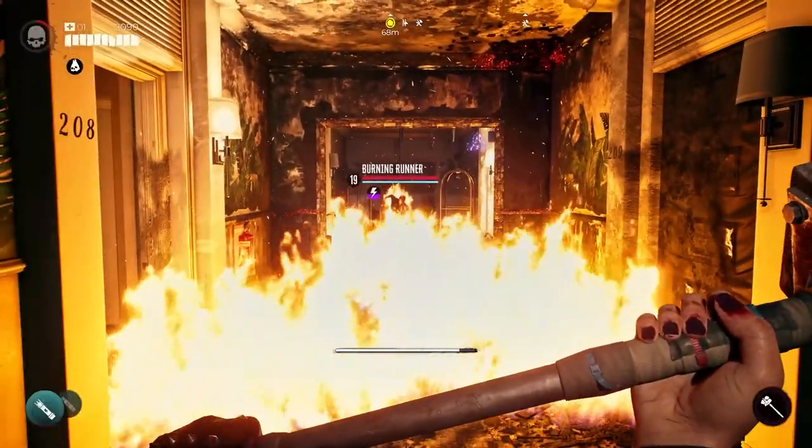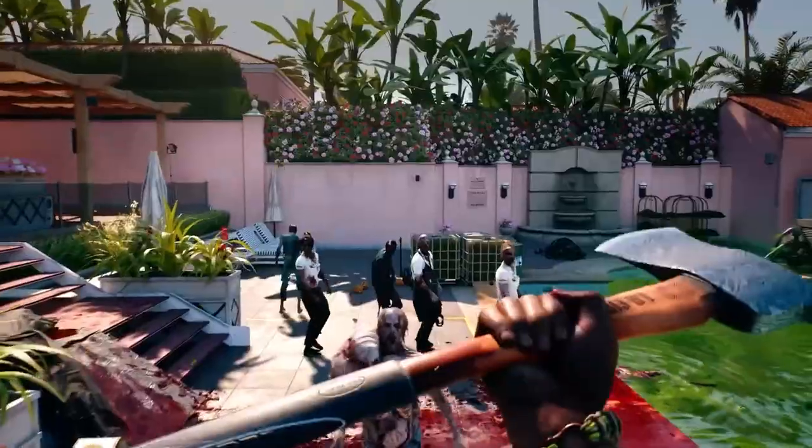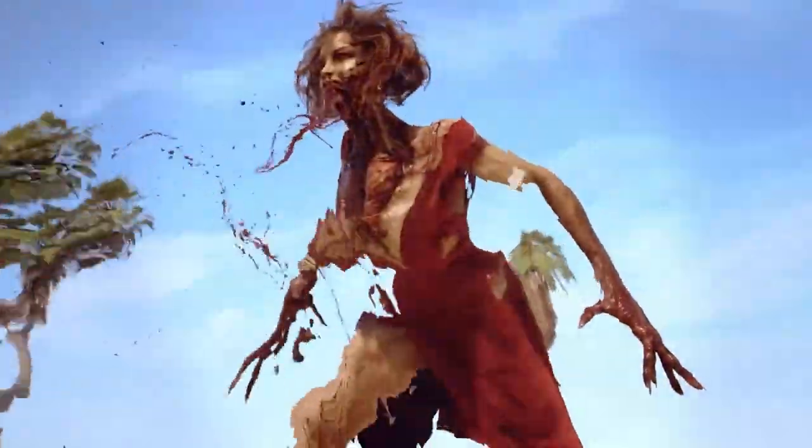More specialized infected in Dead Island 2 include butchers, crushers, screamers, mutators, slobbers, suiciders, and runners. The most dangerous of these, at least according to the Dead Island wiki, are the screamer, crusher, and slobber, more or less in order from most to least dangerous. The reason screamers are so dangerous is that when they get within range and shriek at you, they prevent you from attacking, leaving you open to attack from any other zombies in the area.